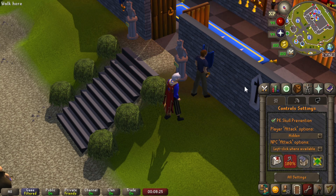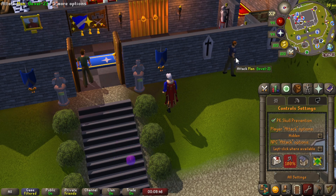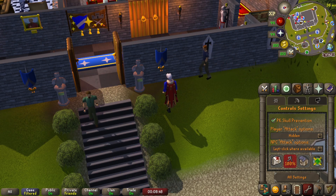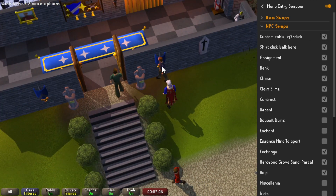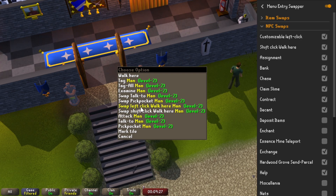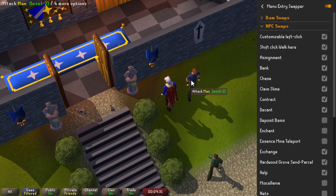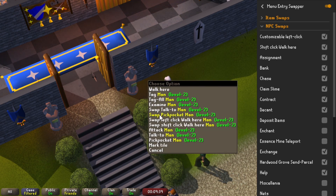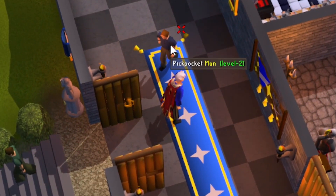For other NPCs like ones in Prifddinas, Darkmeyer, or just normal men, once you hide your attack options, the left click becomes talk to the NPC. When you're not doing a quest, you don't want to talk to NPCs. So you can turn on the customizable left click, and with that on, when you hold shift and right click any NPC, you can swap the options for left clicking or shift clicking them. For example, if I wanted my left click option to be pickpocket, I would hold shift, right click, go to swap pickpocket man, and the left click option is now to pickpocket him.